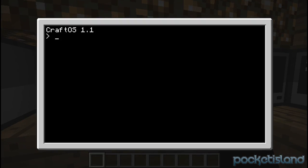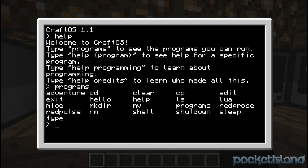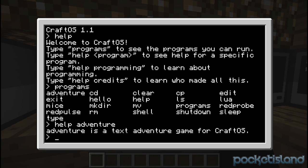These computers can do a bunch of stuff. If you type in help, you can see all the stuff. Then you can type in programs and you have a full list of programs. And if you don't know what a program is, just type in help and then the name of the program, just like this. And there you go.